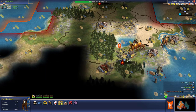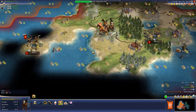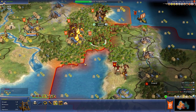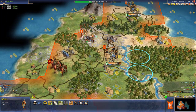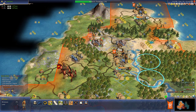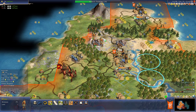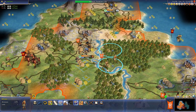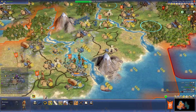Let me do some more scouting here. Take a look at all of his lands. I think we're looking a little bit weak actually. I think I need a few more units. I've noticed that he's got a horse archer here in our territory. I don't want him attacking us.